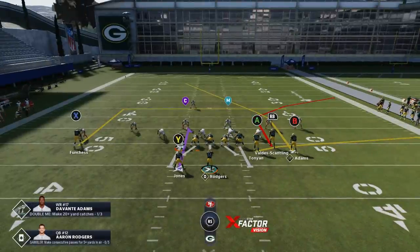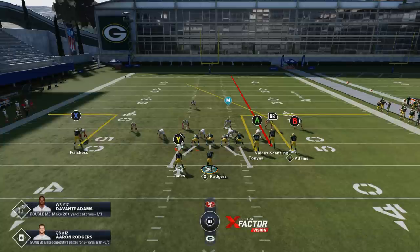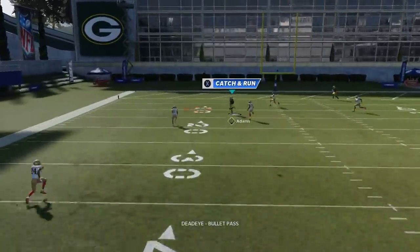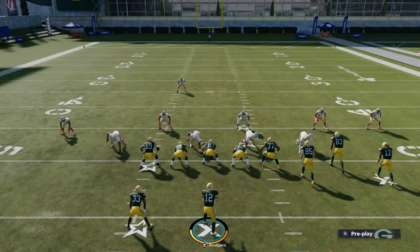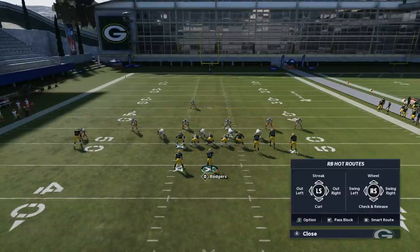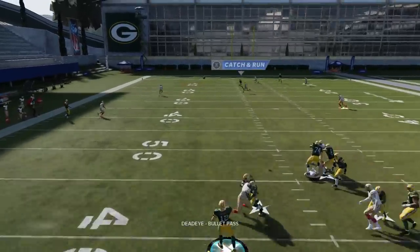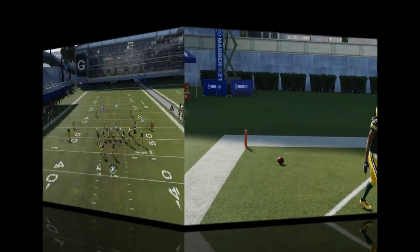This play can also be a one-play touchdown against Cover 3, though it's a longer hold than the first two plays. The setup: streak the RB route, put the A route and X route on out routes with smart routes, block the running back, and put the B route on a smart route so he gets across the field quicker. Since it's a longer wait against Cover 3, you'd only really use this if you don't have an audible to a quicker option - but it's a good change-up if your opponent is watching for the seam beater.